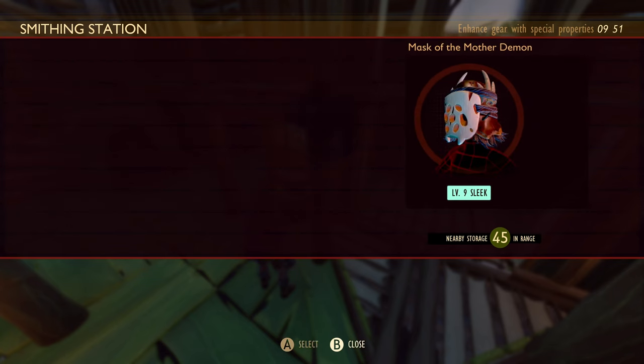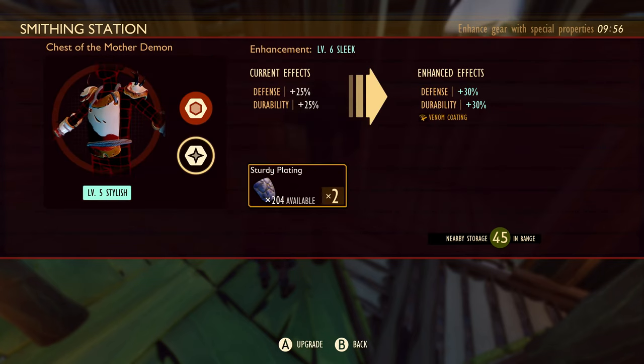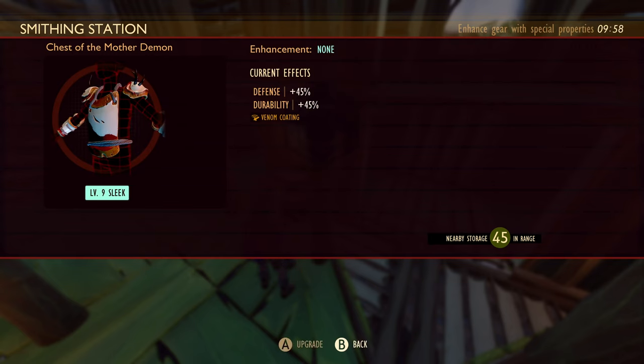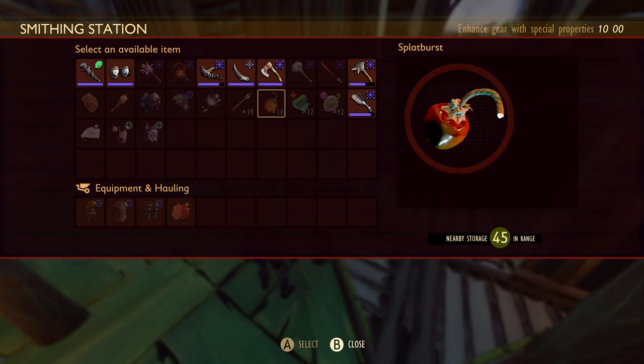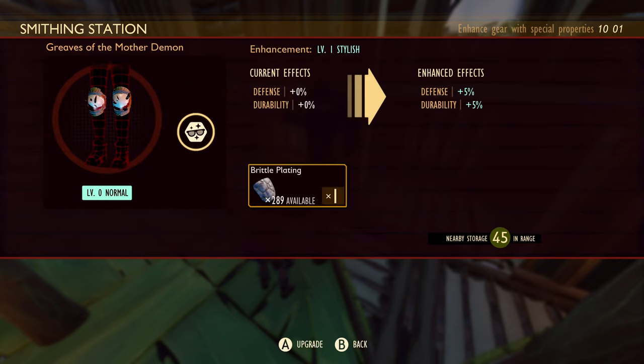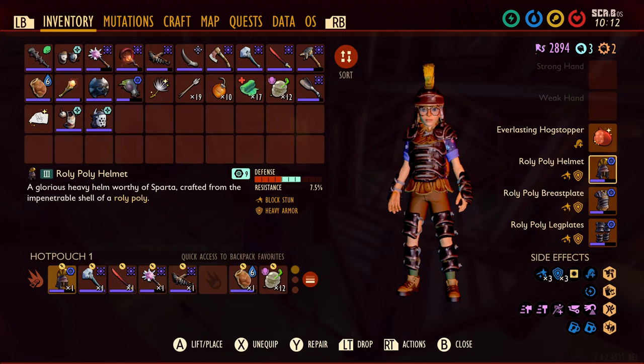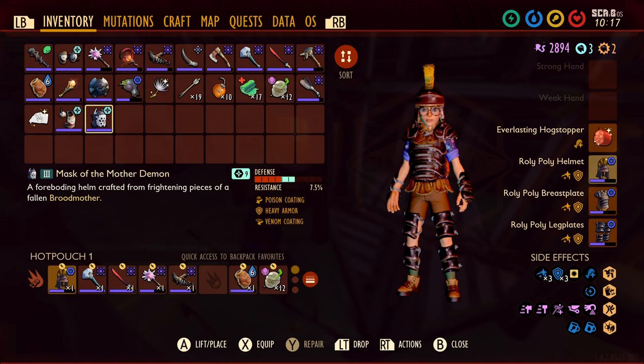So I'm starting with the mask, and we are going to do the full set. Comparing this to the roly-poly armor, what I'm losing really isn't that much. Taking this down the sleek path compared to the bulky path — which I believe is what I took the roly-poly armor down — I am going to lose a little bit of defense there. But that is fine, because the trade-off is more than worth it. Having block stun from the roly-poly armor is good whenever I'm using a shield, but having that venom coating is going to be a big deal.